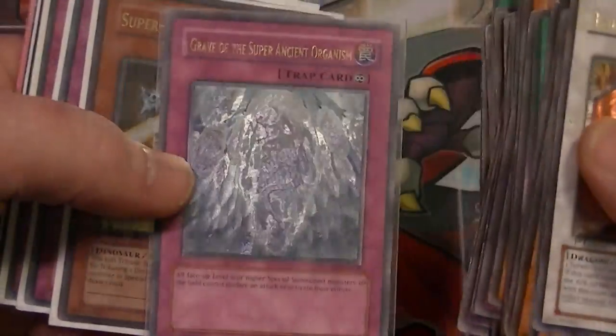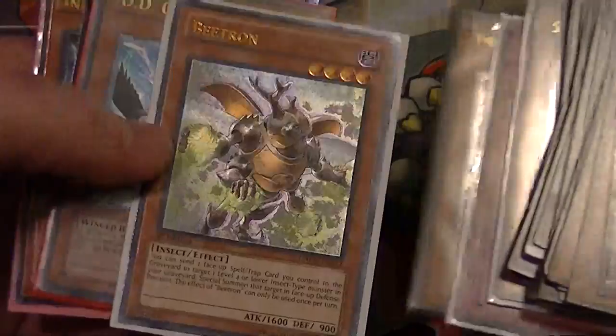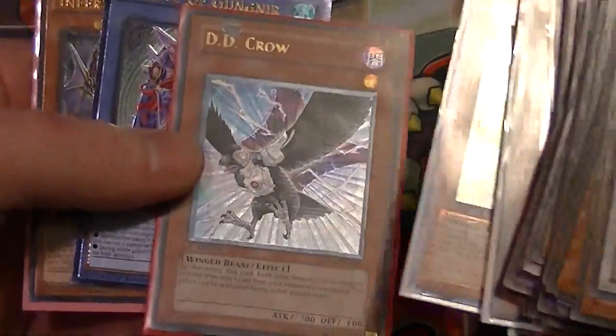And I got Grave of the Super Ancient Organism, Dino Beast, Pulling the Rug, Force Back, Vanity's Ruler, Beatron, and good old Dedico.